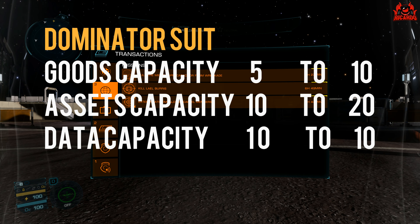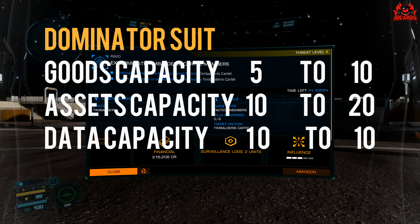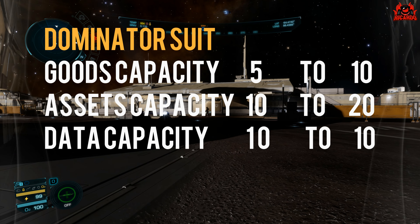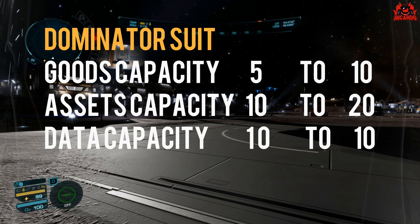If the Dominator suit and on-foot combat is your thing, this heavily armored suit will have its goods carrying capacity increase from 5 to 10, assets from 10 to 20, but again data remains the same at 10. Do you think these changes are for the better in Elite Dangerous?